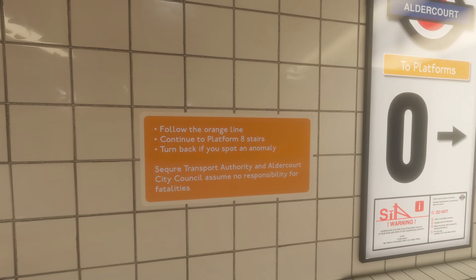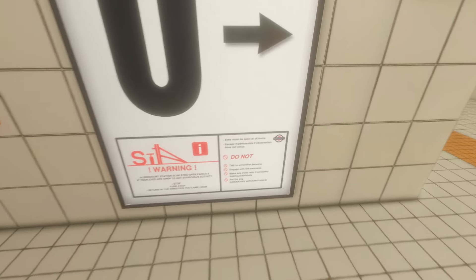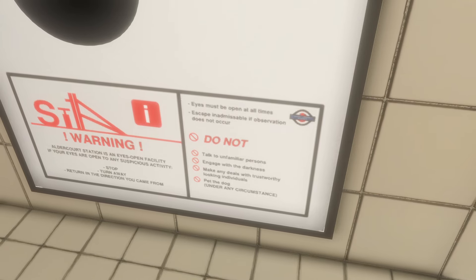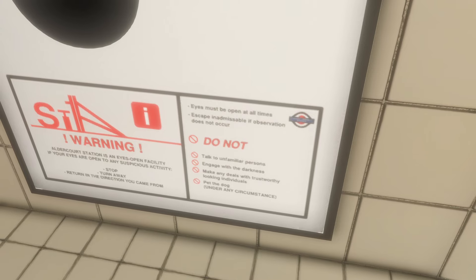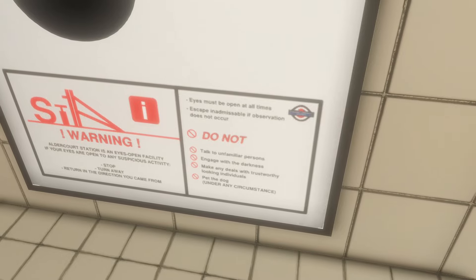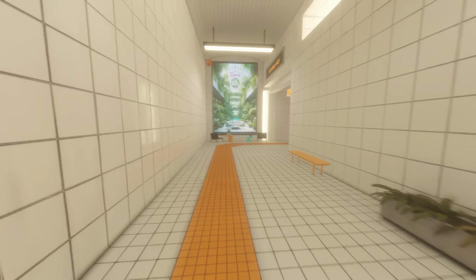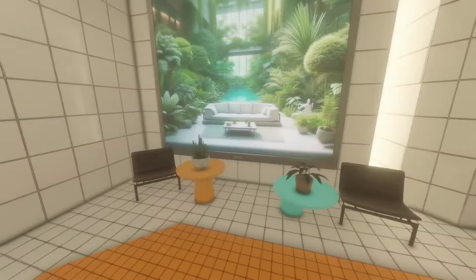Follow the orange line. Continue to platform 8 stairs. Turn back if you spot an anomaly. It says here: eyes must be open at all times. Escape inadmissible if observation does not occur. Do not talk to unfamiliar persons. Engage with the darkness. Make any deals with trustworthy looking individuals and pet the dog under any circumstances. You must not pet the dog. I know, it's a nightmare. How dare they?